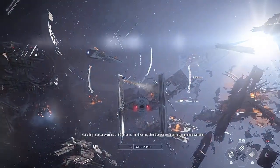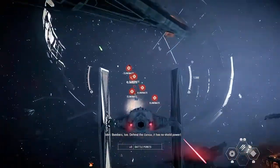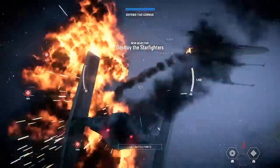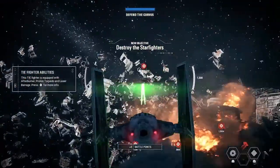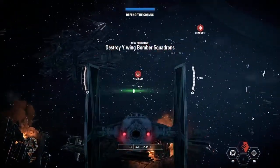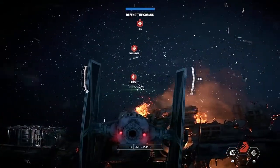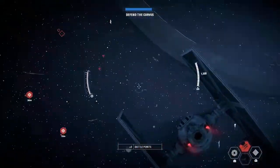Ignite the engine systems. Commander, fight is inbound. Bombers, defend the Corvus — it has no shield power. Woohoo! Two of them gone. Got him. Bombers are making their attack run now. Get the door. Get away from my Corvus!